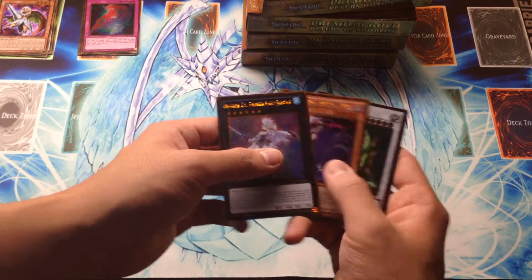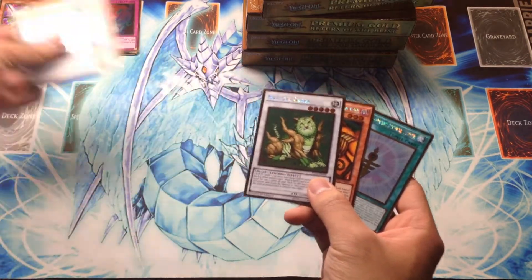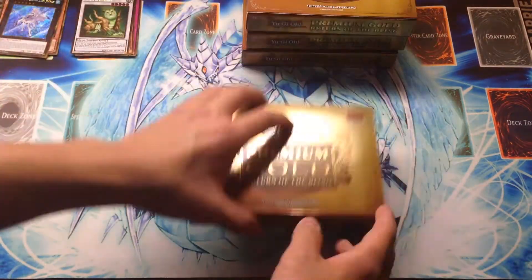We have Frozen Lady Justice, Isolde, Nechuria Beast, Exodia's Head, and Astral Force. Really cool pack right there at the end.